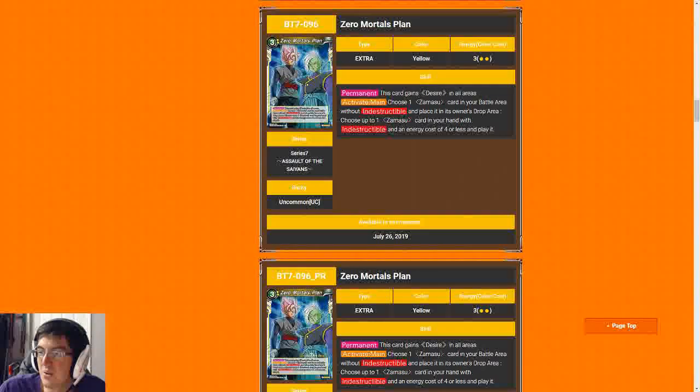And now for the flip side: Zero Mortals Plan is an easy one. You'd have to play a two-drop Zamasu, then pay three, pitch this card from your hand, and play another Zamasu from your hand — so three cards from hand, the original Zamasu, the one you want to evolve into, and this card, plus a minimum of three energy, most likely five — just to get a four-drop. I'll just play the four-drop, thank you.